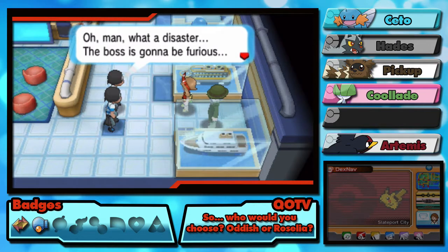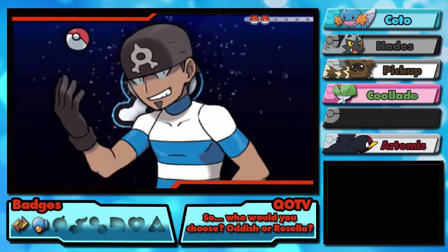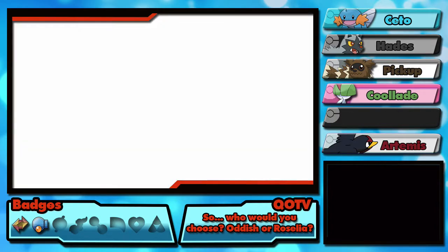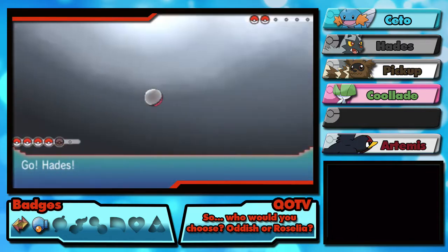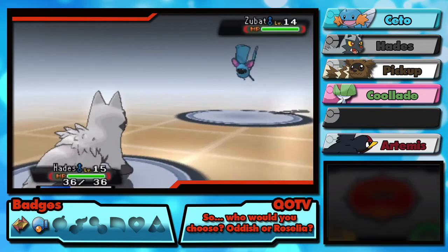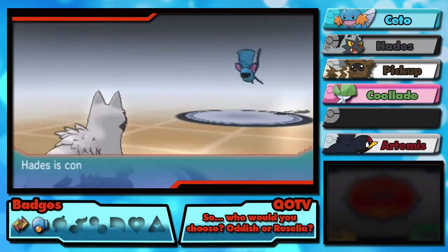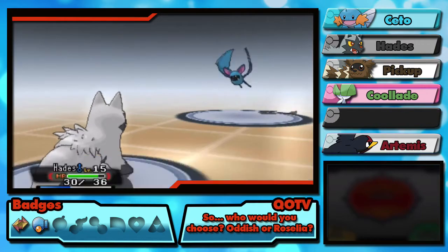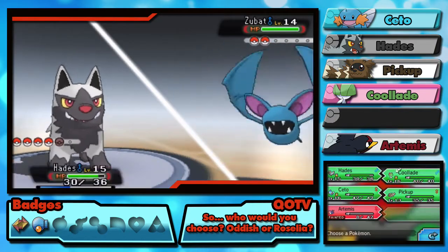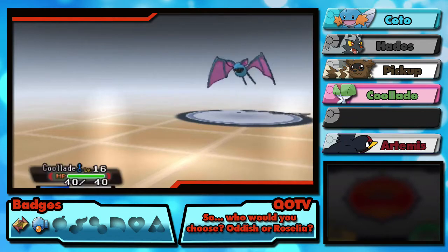Oh man, what a disaster — the boss is gonna be furious. A sniveling wimp tells me to stand back and watch him — he's the 27th strongest member of Team Aqua. How do we even know that? Do you have yearly competitions where you rank everybody? Dang it — he has a Zubat. Zubat, shmubat. I want to use Kool-Aid, but his typing confuses me — it's Fairy and Psychic.